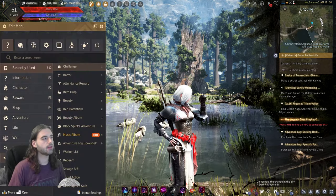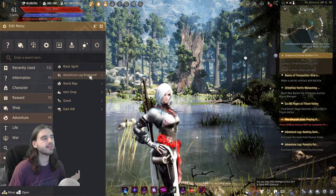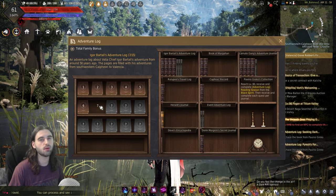In order to view the Bartali's Adventure Log, you're going to need to press the Escape key on the keyboard, navigate to the Adventure tab in your menu, and click on the Adventure Log bookshelf. The top left option will be the Igor Bartali's Adventure Log, and as you can see, I've already started it and worked through seven books of it so far.